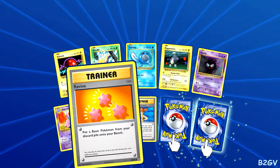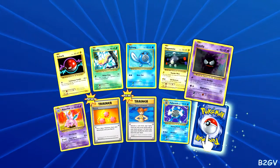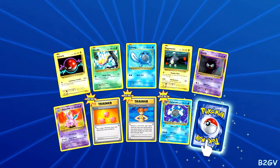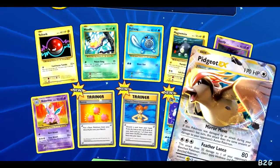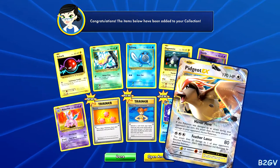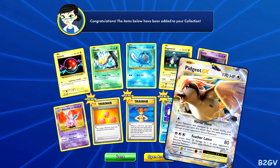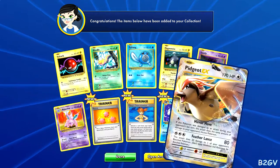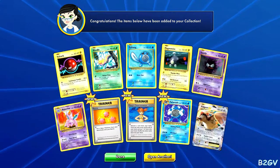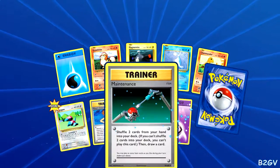Put two basic Pokemon from your discard pile onto your bench — that's pretty cool. Look at that, it looks shiny! Look at that beautiful shiny. Okay, let's see what our next one is — is it another EX Pokemon? Let's find out. And it is — it's Pidgeot EX! The other one was a Mega Pidgeot, right? So now we got the regular Pidgeot EX for the Mega, and we already have the Spirit Link. This pull has been awesome so far, a lot better than the last one.